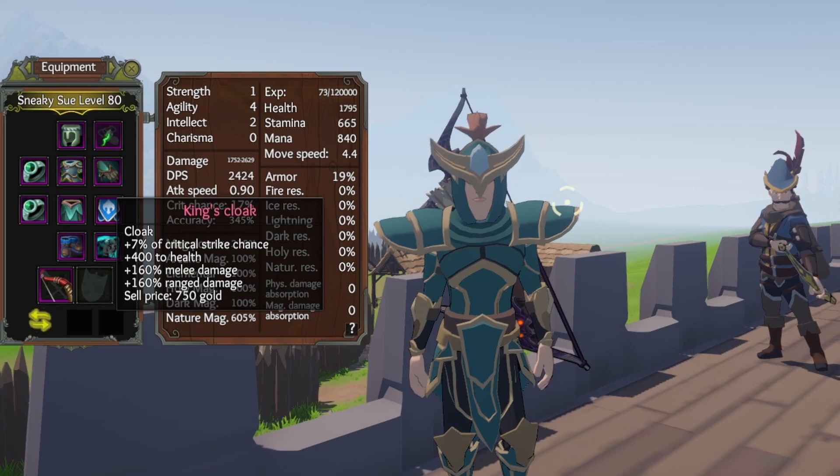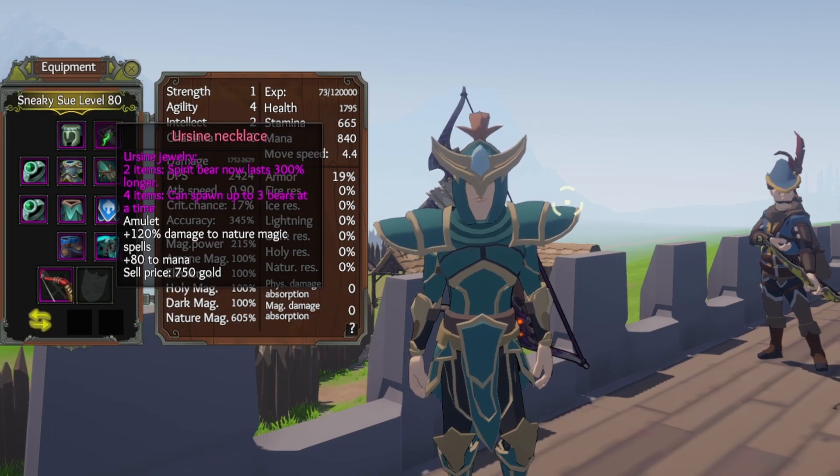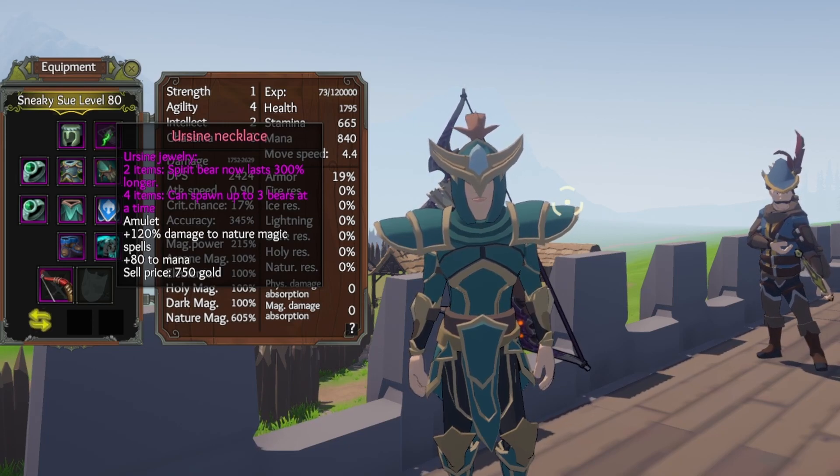For other trinkets I went with the Ursine set. With two items of the Ursine set, your spirit bear now lasts 300 percent longer, and with all four items you can spawn up to three bears at a time — three spirit bears! This set increases damage to nature magic spells and also boosts your mana.